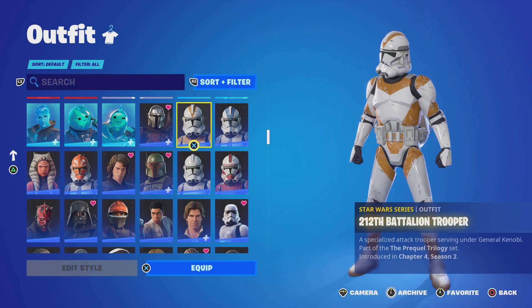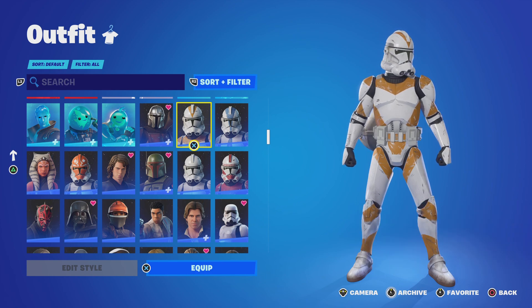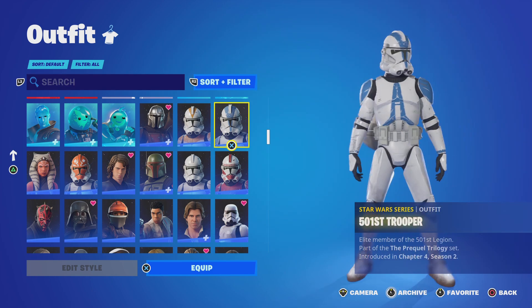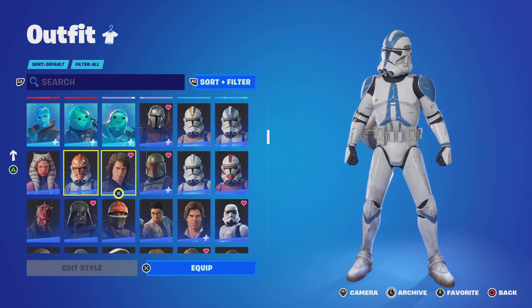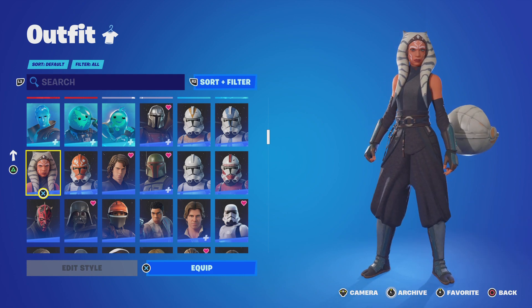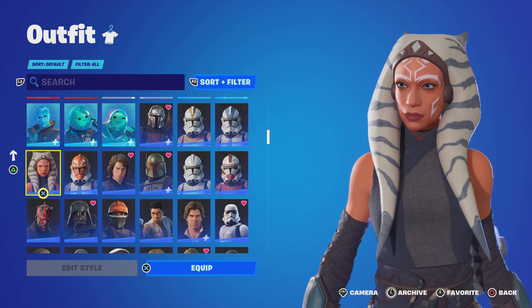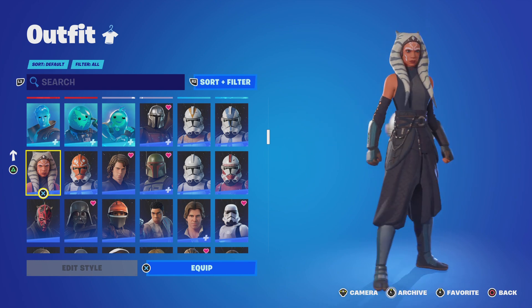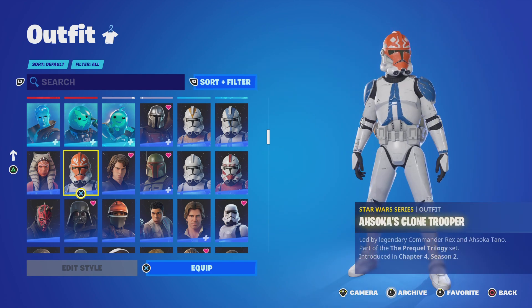We got the Mandalorian here, very awesome. We got the 212th Battalion Trooper — you know, this was Obi-Wan's group. Then we got the 501st; this is Anakin's group, led by Captain Rex. Captain Rex is probably in my top five favorite Star Wars characters. Now this is the one new skin we have to the encyclopedia: we got Ahsoka. This is the newest addition — she was a secret skin last season to go along with the release of the Ahsoka show, which I very much liked.